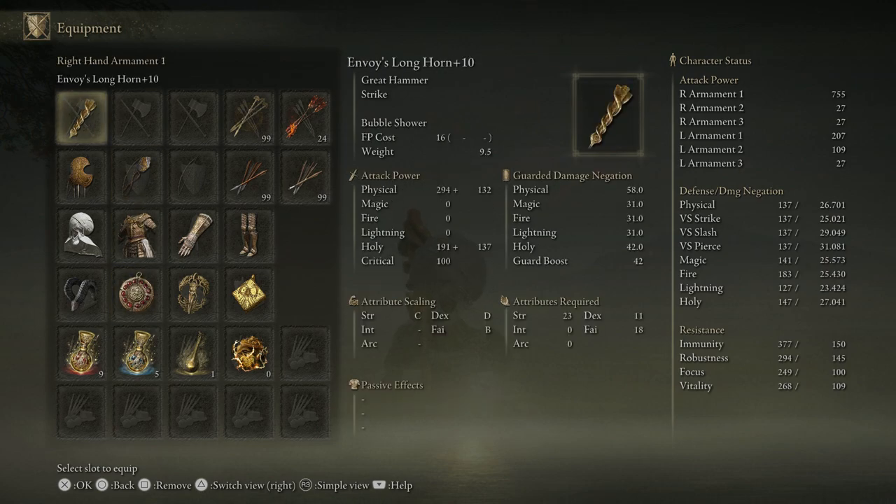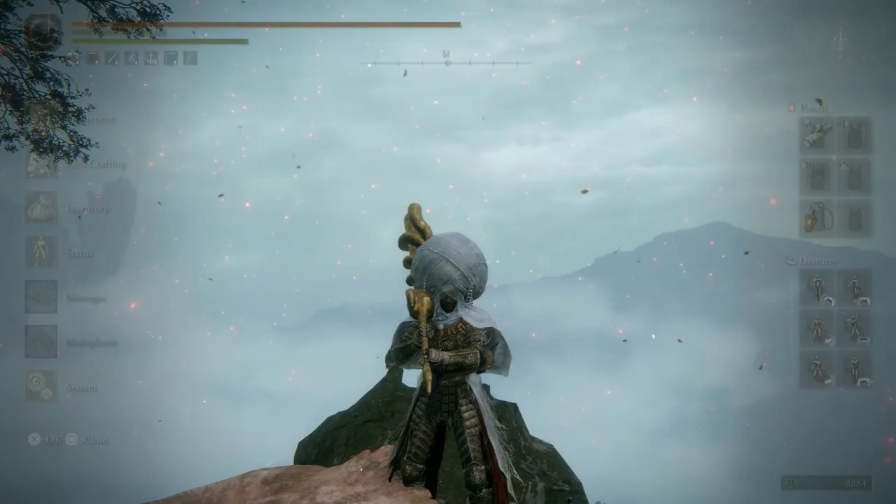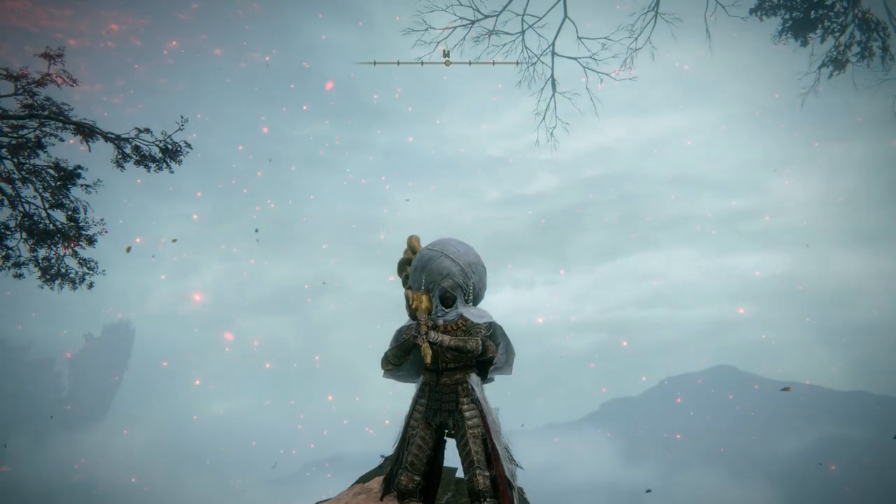If you really want to optimize this, you're probably going to want to go for full poise. So keep that in mind if you're seriously considering the Bubble Bonk. But I mean, how can you not use the Envoy Crown? Anyways, let's get started.